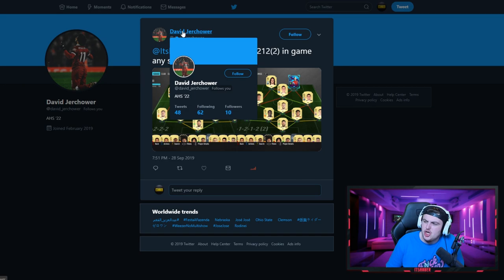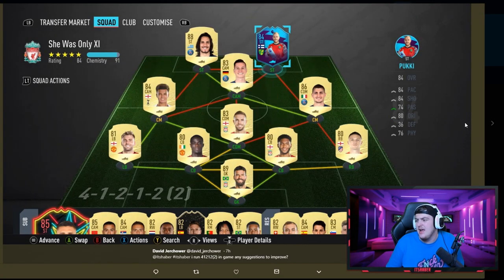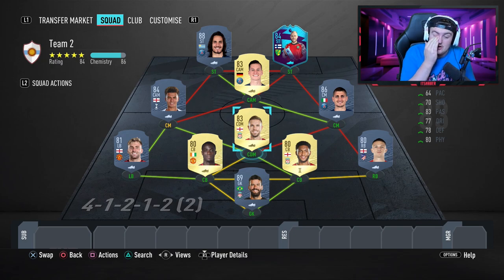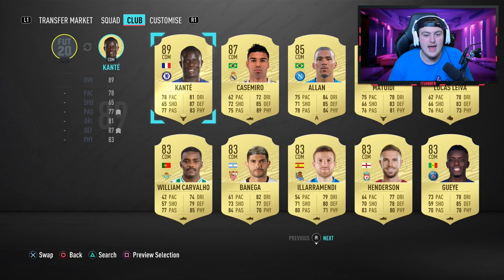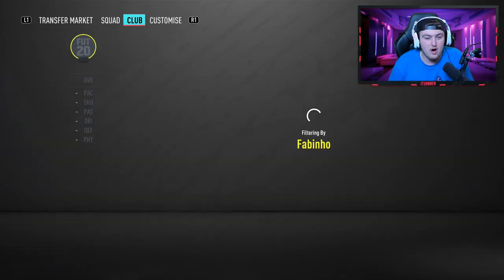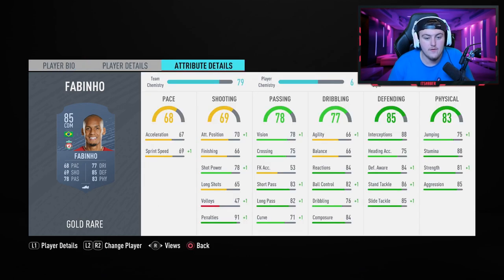The next team comes from David Jochoa — he runs a 4-1-2-1-2 in-game and is asking for suggestions to improve. He hasn't given me a budget but he has shown what he plays in-game, which is decent. I've built his team and I like the foundations. First change I'd make straight away: get rid of Henderson and go with Fabinho at CDM. Fabinho is far better — a very solid CDM who still gets full chemistry.